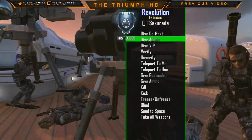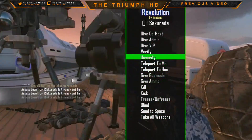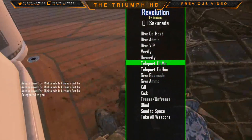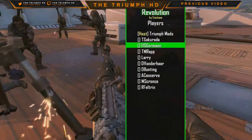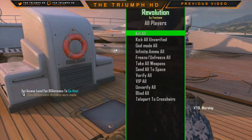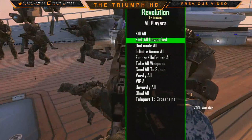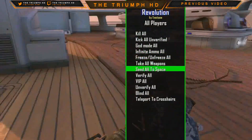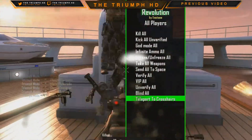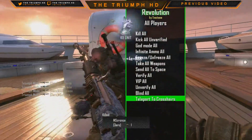Now I can choose whatever player I want and give them anything they want — I can teleport them all to me. Unverify, verify, teleport to you — he's under me now. That's how it all works. Going to All Players — you see all the different things you can do. I can give them all god mode and everything. Teleport to crosshairs is a good one: you shoot straight forward and they keep spawning right in front of you. Kind of cheap, but alright.